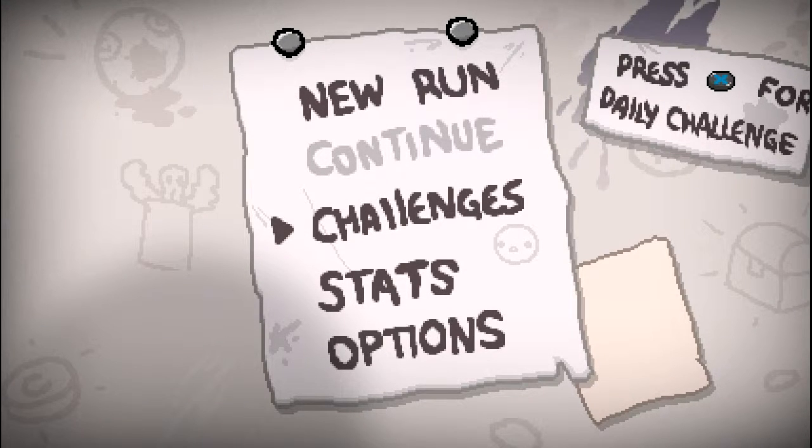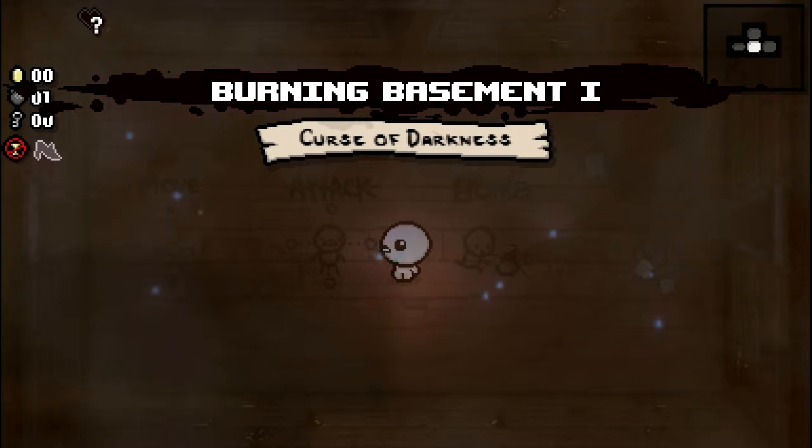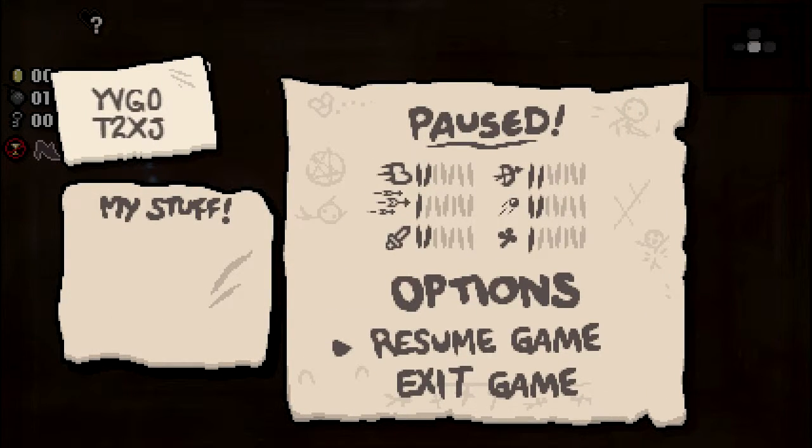Hey guys, welcome back to the Binding of Isaac: Afterbirth. Last time I said I might start doing some challenges, and I think we're just gonna go ahead and do one today, because everybody now has a Mom's Heart kill that can get one, and I kind of want to do something different. Let's go ahead and just knock out Pitch Black and try to do these in order. Hopefully this is not super dark by the time it hits YouTube. Let's go ahead and do the seed anyway - YVG zero T to XJ. I'm trying to remember to do these always, so it's a good habit to get into even if it's pointless.